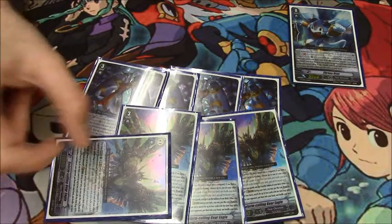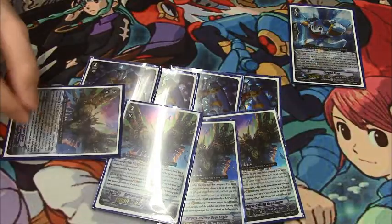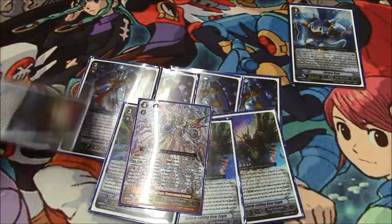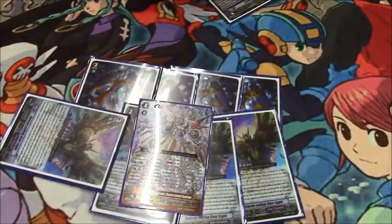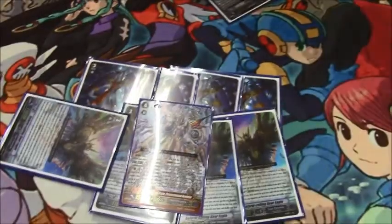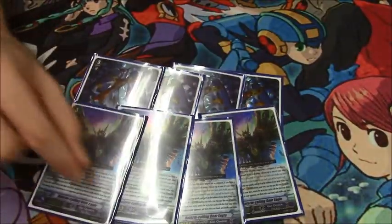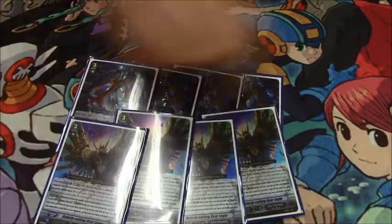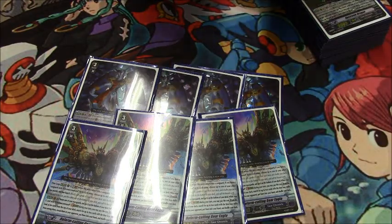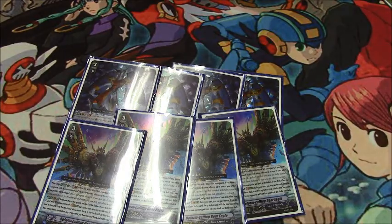The first skill is on rear-guard, Generation Break 1 — when his attack hits the vanguard you can timely one of your units. So while on Chronos Command, this guy swings and hits, and if you have nothing else you can timely your Chronodron, call a Chrono Jet Dragon and a grade one like a GG, soulblast to draw one, and get a third attack off. The main reason you play this, though, is on stride scale — if you stride a Chronos Command, either Revolution or Dragon, on top of this, you tuck one of your units to the bottom of your deck and look at the top ten cards for two units with the time leap skill, and add them to your hand.